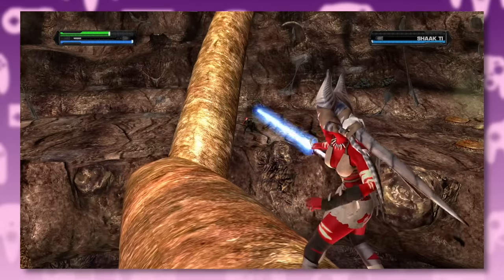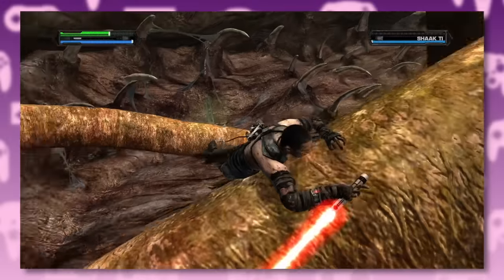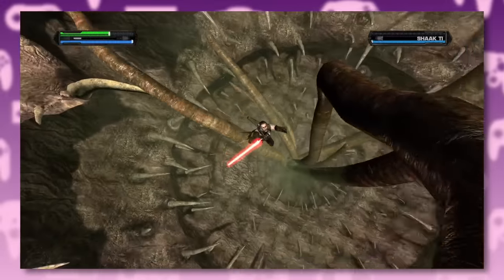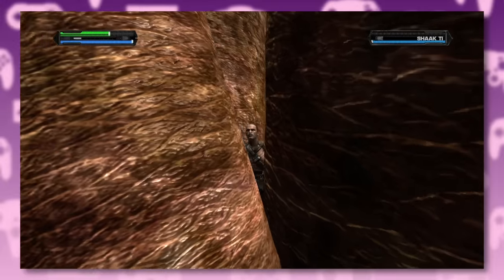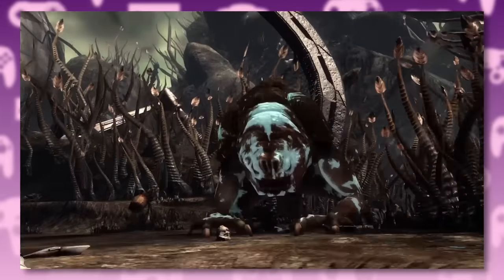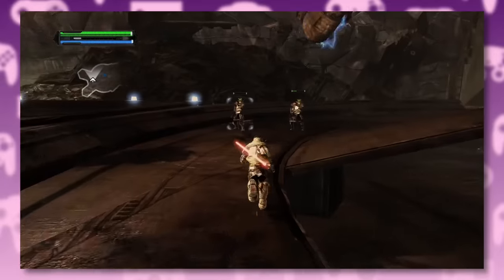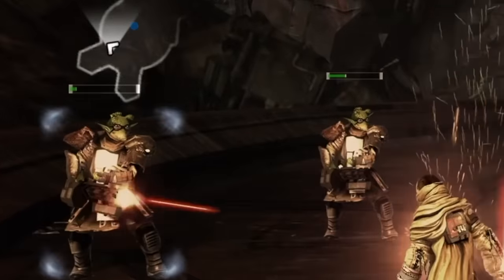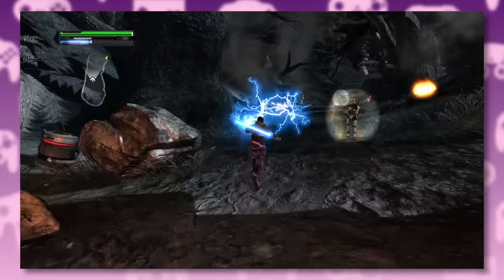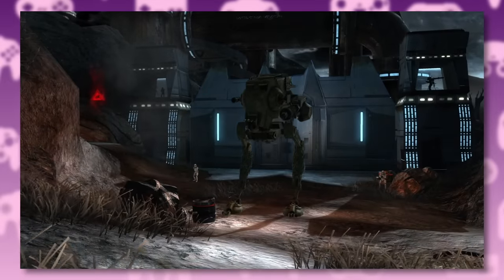You take on Shaak Ti and her pet Sarlacc — and this is exactly what I mean when I say this game just makes everything bigger. The force powers, the Sarlacc, even the Rancor are bigger than usual. The same goes for the enemies — we can't just have a regular stormtrooper, they have to have flamethrowers and shields, and someone stuck a gatling gun on that AT-ST.